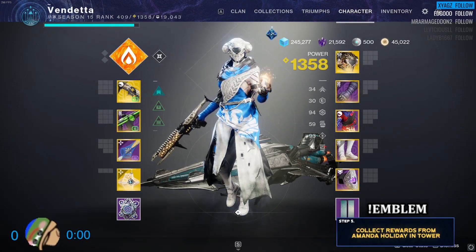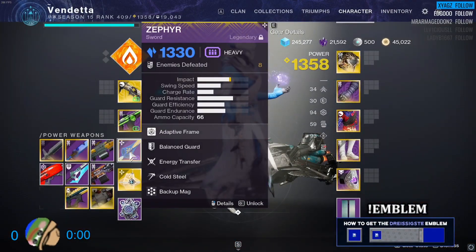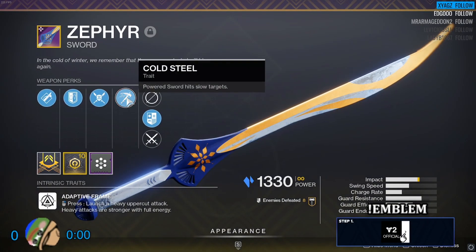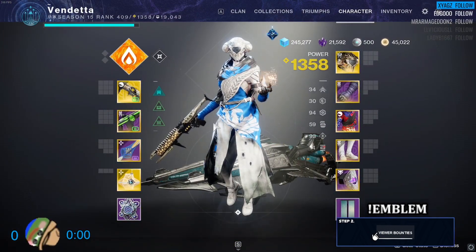Real quick before we get into the video: we are all on Dawn Chorus, Bottom Tree Dawnblade. We use a sword for four total swings, so don't get mad about that. It's literally just to apply Focusing Lens through this new sword perk called Cold Steel. Then we use Tractor for a base debuff, and that is pretty much it. Enjoy the video.